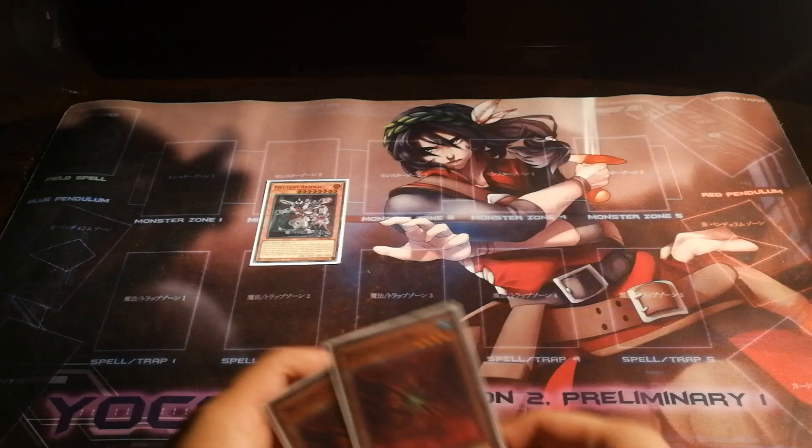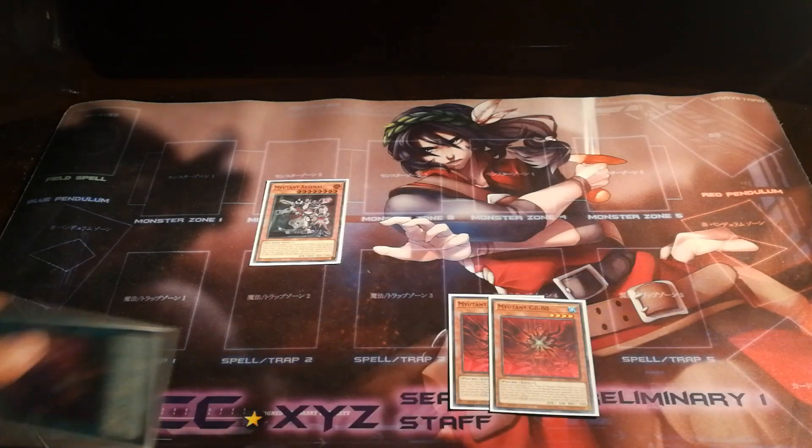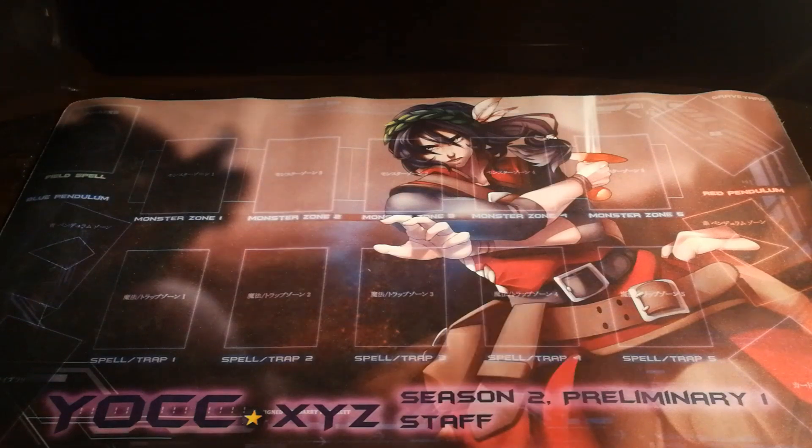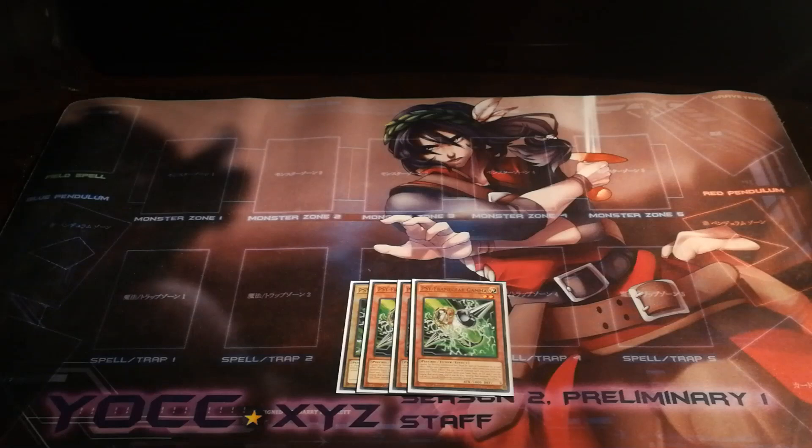And while GB88 can special summon itself from the hand while you have an Evolution Lab on the field, in most cases there are actually a bunch of ways you can cheat it out on your opponent's turn to do a lot of wonky plays too. Rounding off the monsters, we're playing the only acceptable hand trap for this deck in our Sideframe Gamma package.